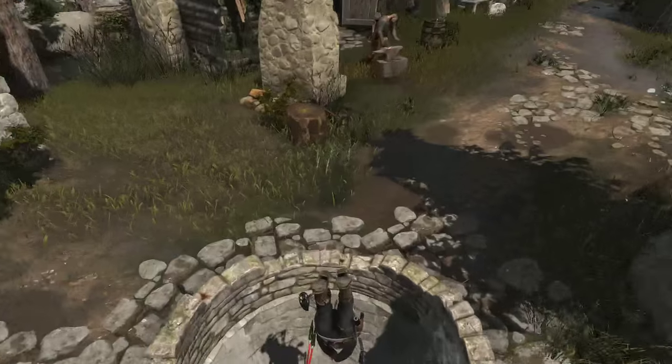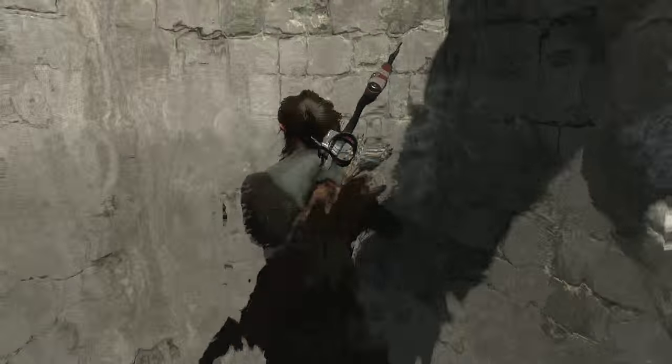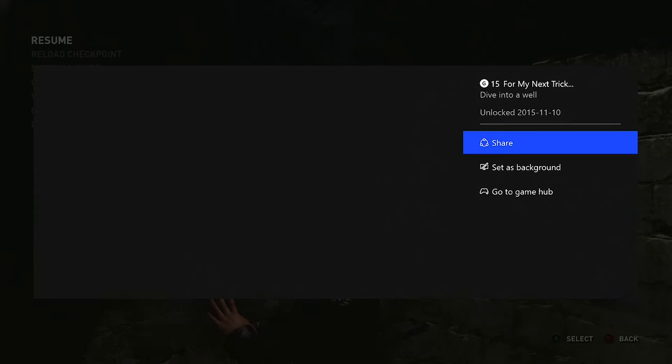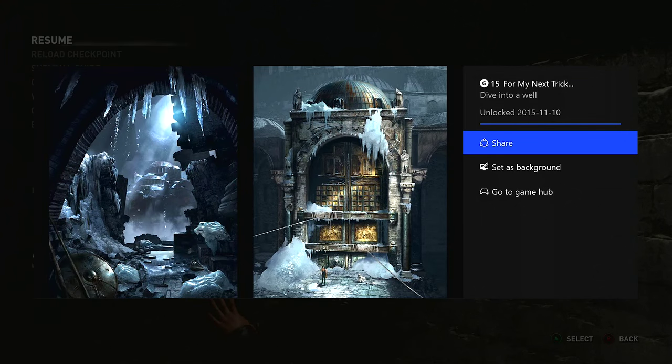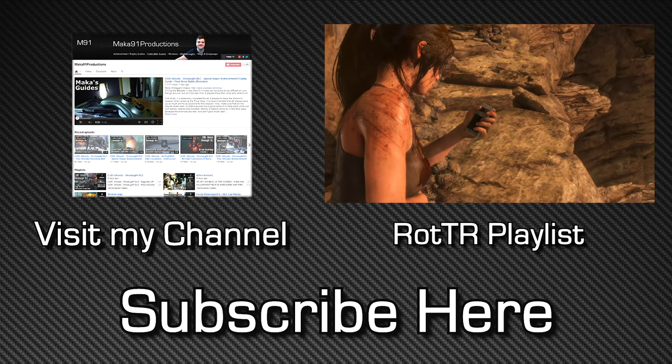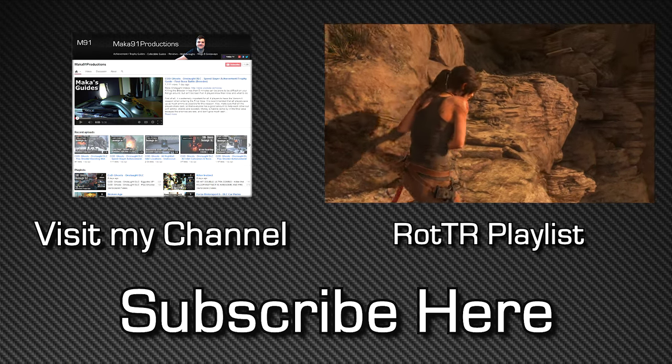You're gonna want to get a sprinting start, jump as late as possible using the A button, and then immediately click the left trigger to swan dive. Jump as late as possible and immediately go into a swan dive. If you do it correctly, you'll swan dive into the well and get the achievement. If not, just rinse and repeat until you can get it to trigger. Thank you for watching and hopefully I'll see you next time, peace.